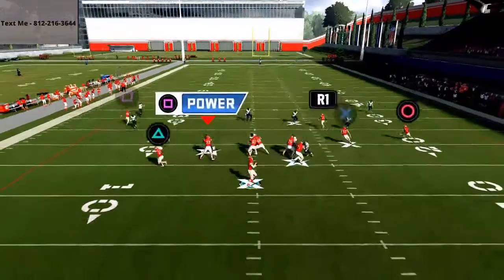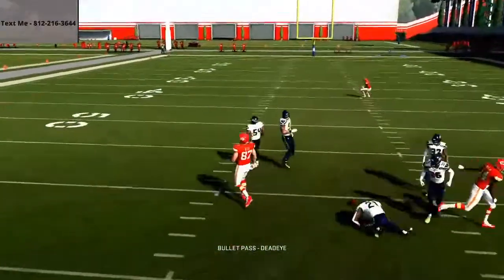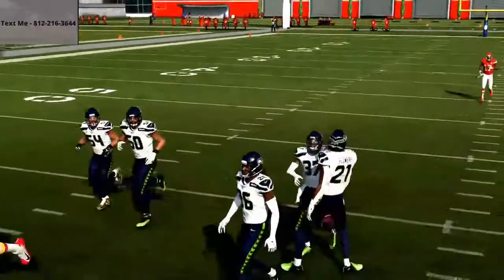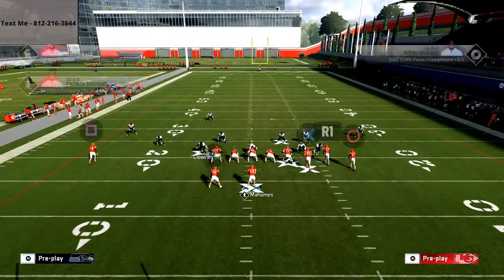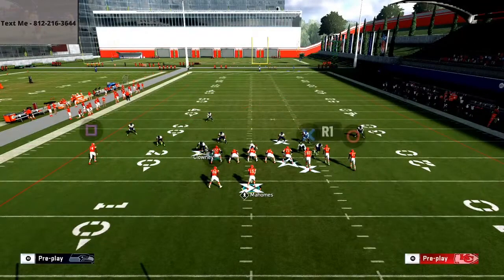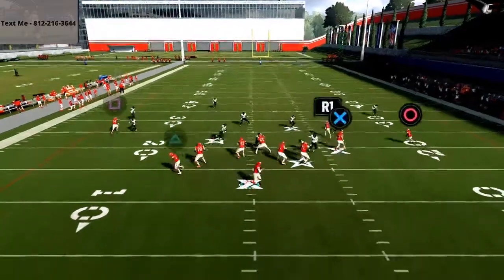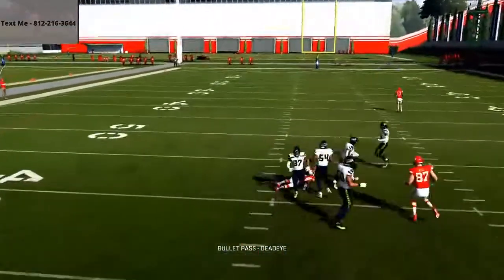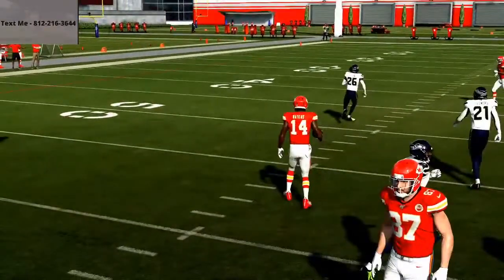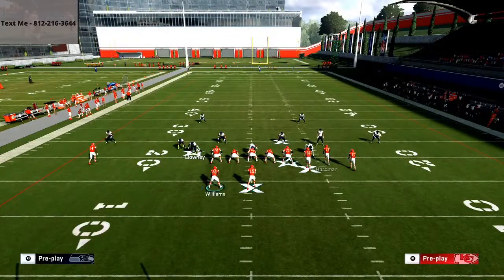Let me show you this against cover three. Against cover three, you're still going to be able to check that ball into Sammy Watkins on that little post route. Now, not very many people that I know are going to run a lot of cover three against bunch, because bunch is really designed to beat cover three for a variety of different reasons. That post route is very, very consistent. What's also good about this is off of this, you can run the play deep corner.